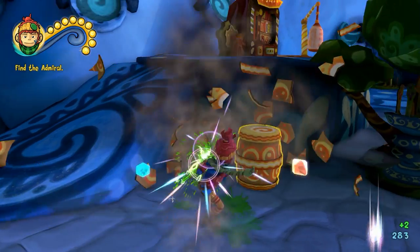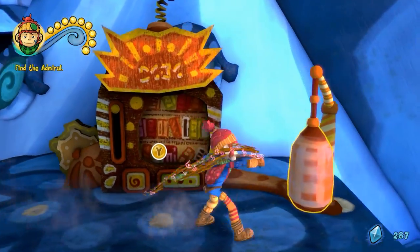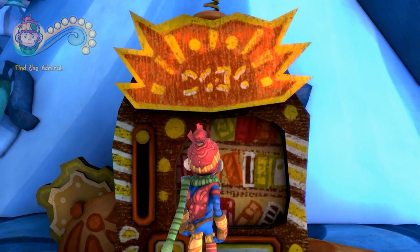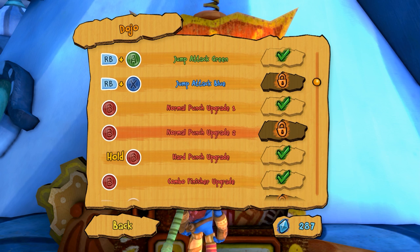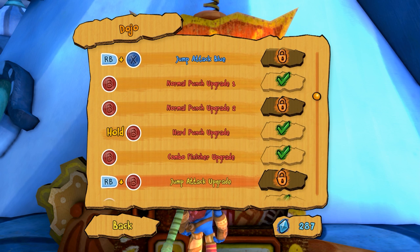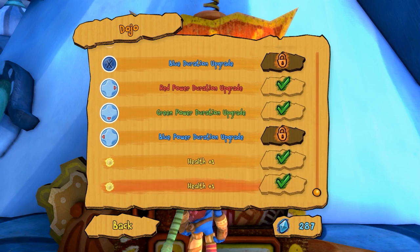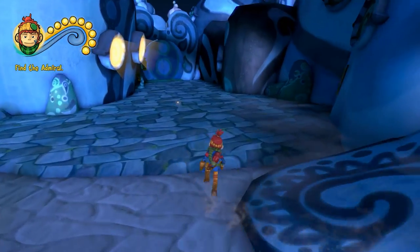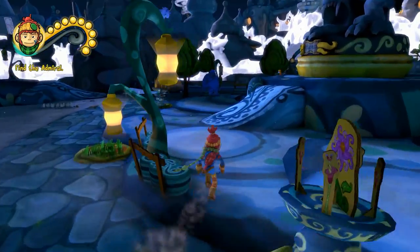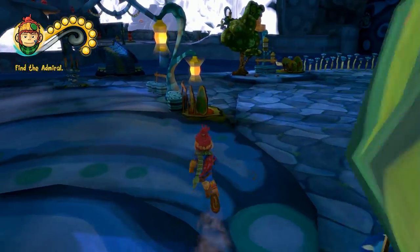I just want to look at the store quickly. Anything we could buy? Jump attack blue, normal punch upgrade — that will be very nice once we get it. Jump attack upgrade blue, duration upgrade blue, power duration upgrade — and that is it. So we must be getting close to the end here because there's not really a lot more stuff to unlock. We'll go up this way — more depressed people.